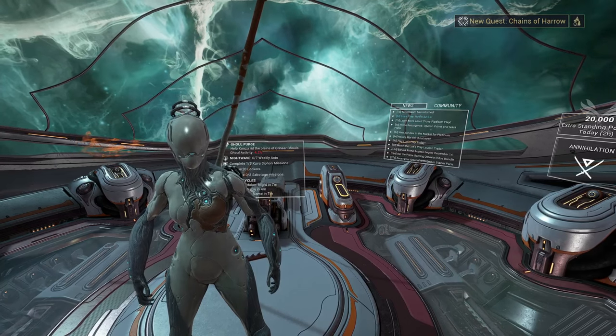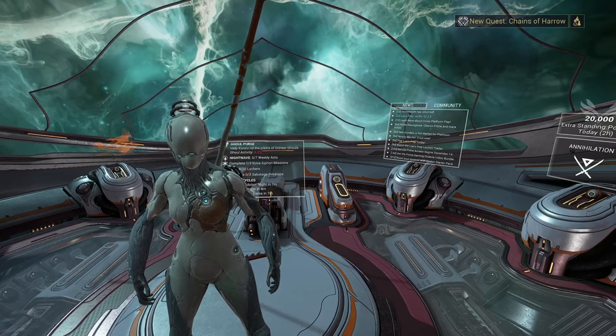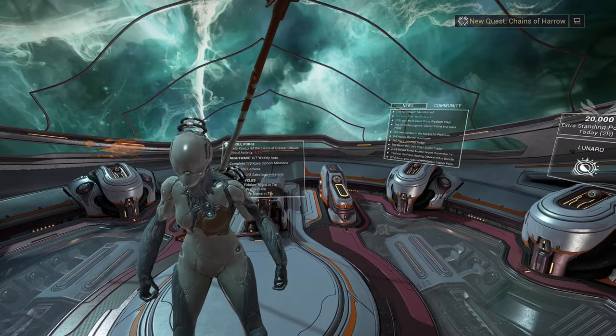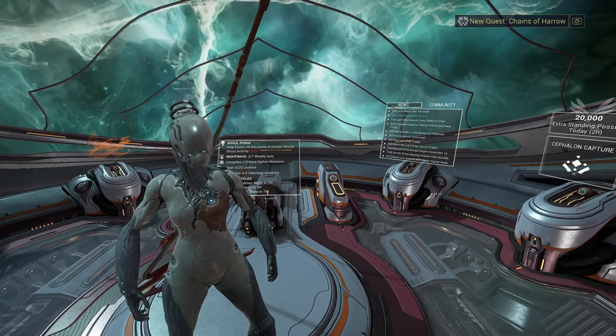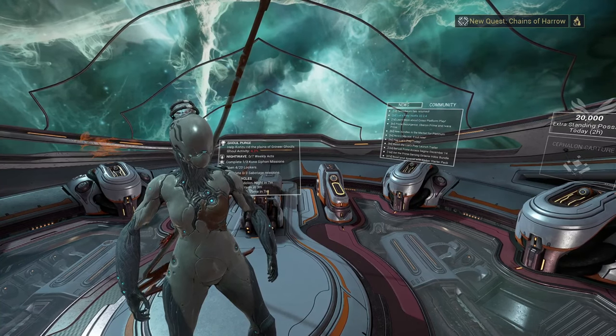Hello everyone. In this video I'm going to talk to you about how to complete the star chart as fast as possible so you're able to unlock arbitrations and the steel path. I have a few builds with Nova here that will help you get through every mission as swift as possible so you can grind out the star chart as quickly as you possibly could.